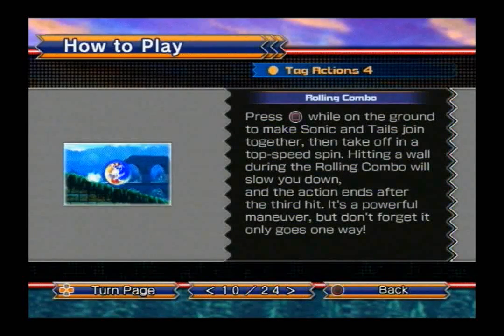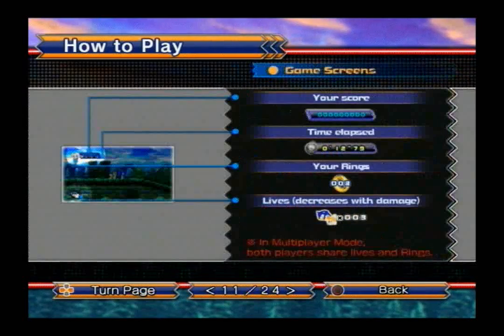Now this is the ground combo — the rolling combo. Press square while on the ground to make Sonic and Tails join together, then take off in a top-speed spin. Hitting a wall during the rolling combo will slow you down, and the action ends after the third hit. It's a powerful maneuver, but don't forget it only goes one way. You have to be very careful about which direction you start the rolling combo.